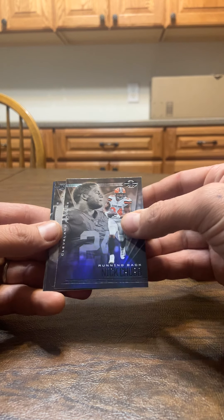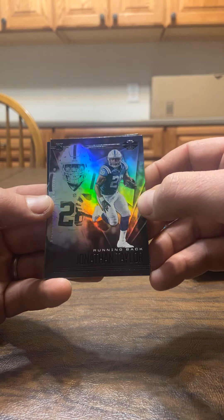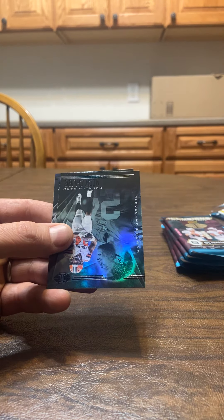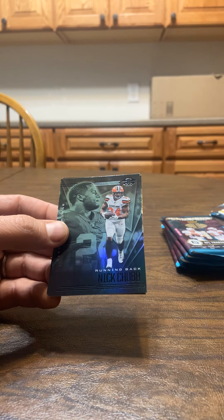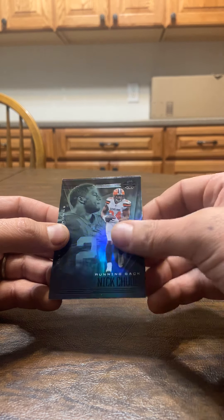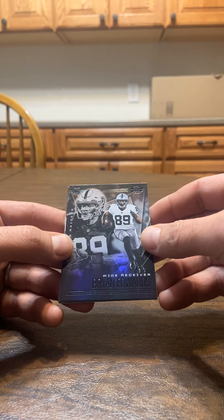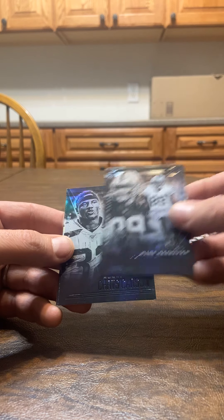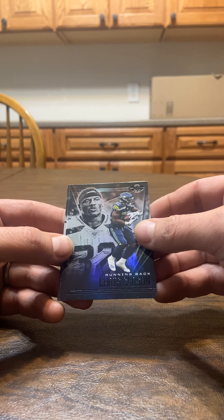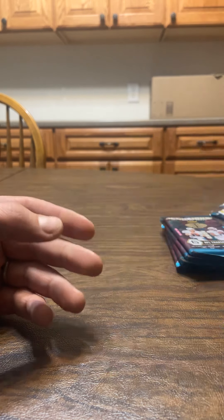Got ourselves a Nick Chubb. Jonathan Taylor — rookie. Another Nick Chubb, not much difference between those two cards, they're exactly the same. Got a rookie card of Brian Edwards. Chris Carson. And quarterback Josh Allen. Two packs down.